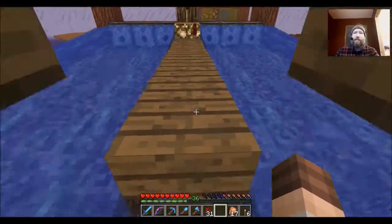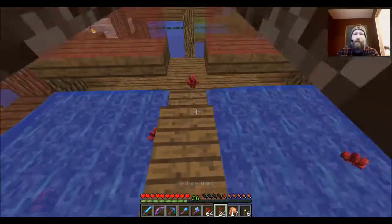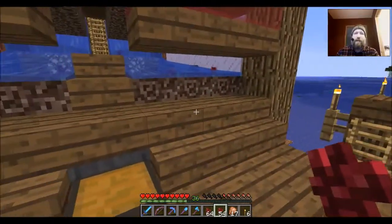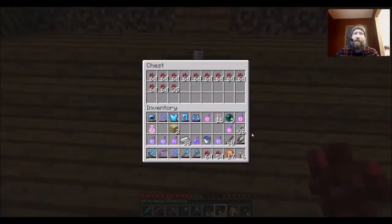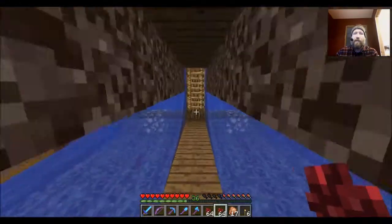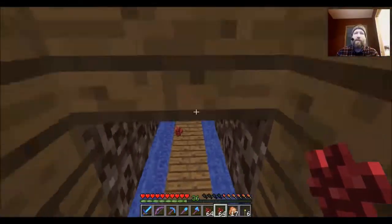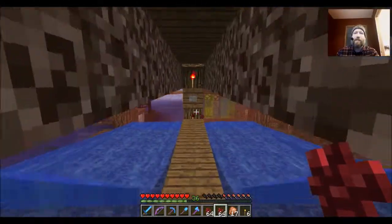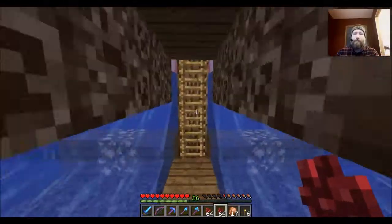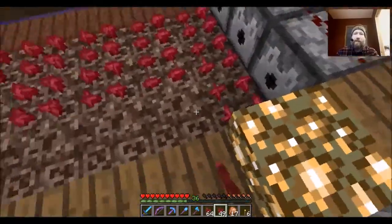It goes all the way down to the bottom floor, zigzagging back and forth, and pushes these guys down into hoppers at the bottom row that are under these half slabs right here. They just disappear into nowhere but they're being collected into hoppers down under here. I'll grab a few for replanting. You have to let it run for a while because soul sand slows everything down — even your walking speed. I have a couple of extra buttons to turn off this water, and then it's a matter of manually going through here and replanting everything.